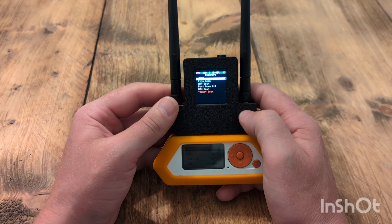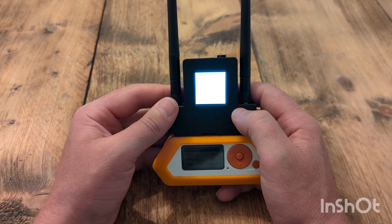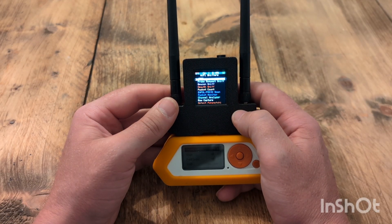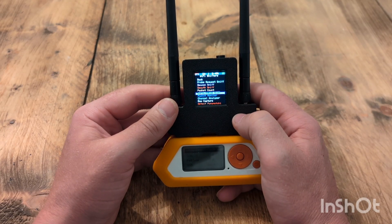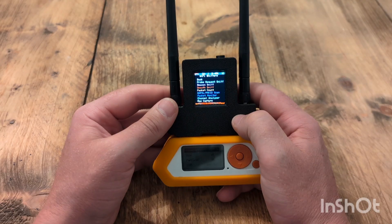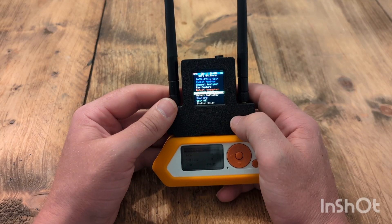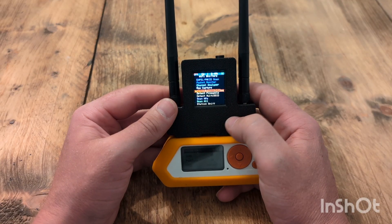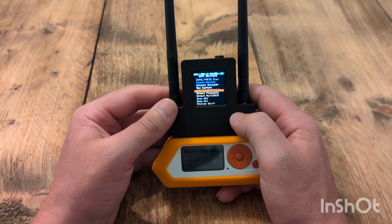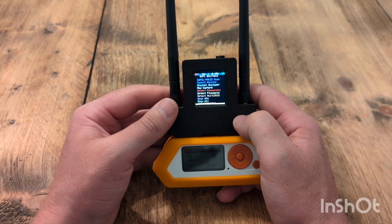All of this will save to your SD card and you can view it via third party. Going into sniffers, there's obviously probe sniffers which is an important one, beacon sniffer, and then your PMKID scan. You can detect all the SSIDs, detect any pineapples, detect any deauth devices — it's always good depending on where you are. If you're out and about you can check if anyone's scanning you.